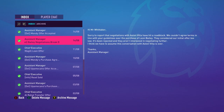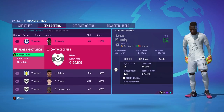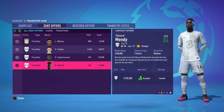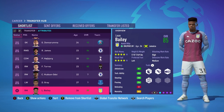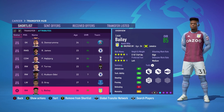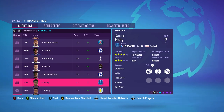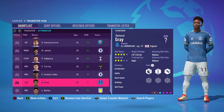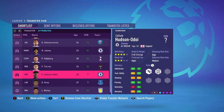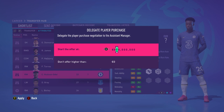The deal for Leon Bailey has broken down — the offer was apparently too low. However, Edward Mendy has accepted and joined the Zilla FC squad. With Bailey falling through, I'm now going after Callum Hutchinson-Doi instead and will try to offer between 30 and 50 million for him.